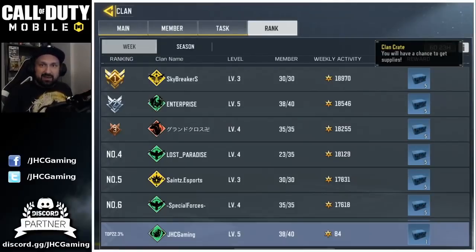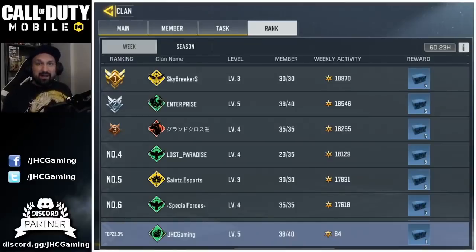All the description says is that you will have a chance to get supplies. My first idea would probably be zombie tokens for revives and maybe some credits, but outside of that no idea. I don't really expect cool skins like gun skins or character skins — I really don't expect much — but we'll see. I'll get five crates to open.